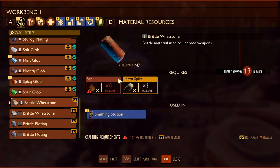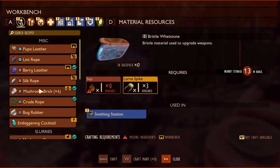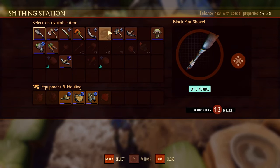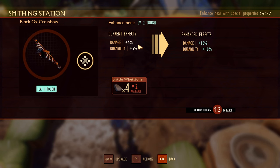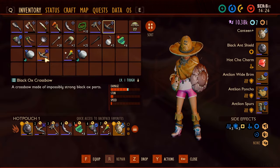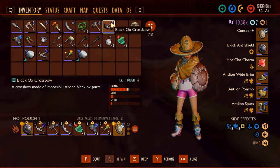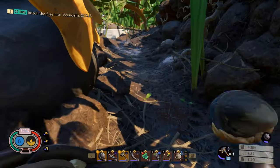We need sap. I thought I was collecting sap, or did I just bring them all to the outpost there? Dammit. All right, fine. Let's see what we can do to upgrade this right now. Extra 5% damage. Still not enough. So we're going for a sap run, I guess.